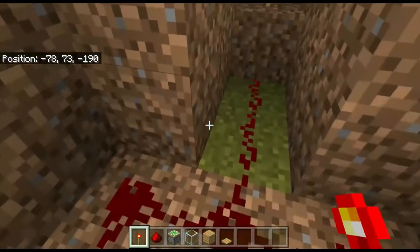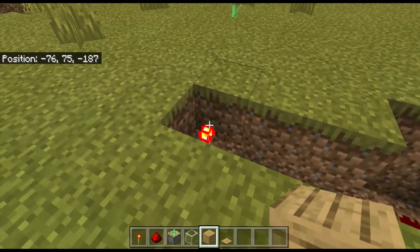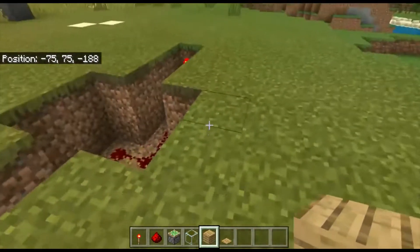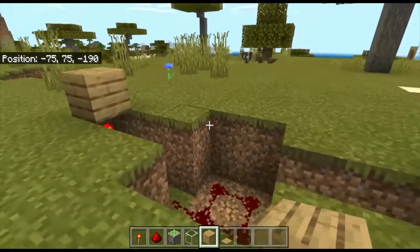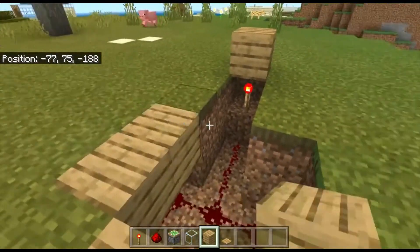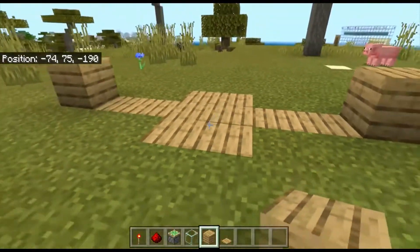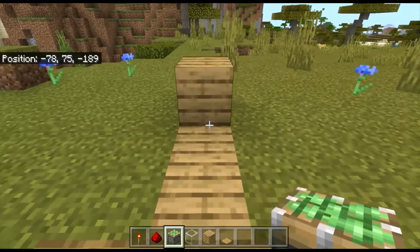Now you're gonna put a block of choice just above that — put that just above. We're going to fill in this whole area just like that. Next thing you're going to do is get a sticky piston and put it there, and it should come out just like that.